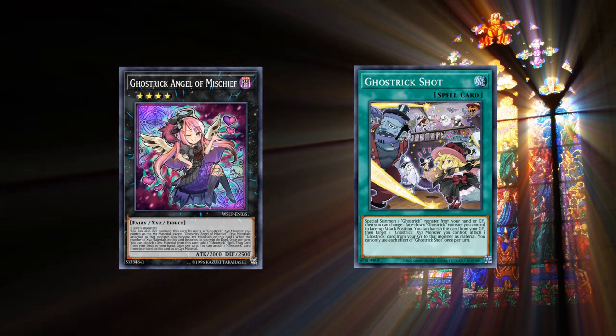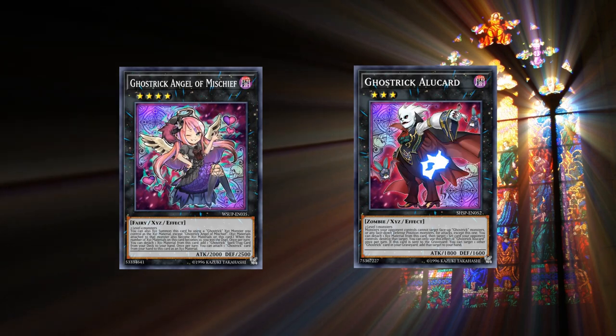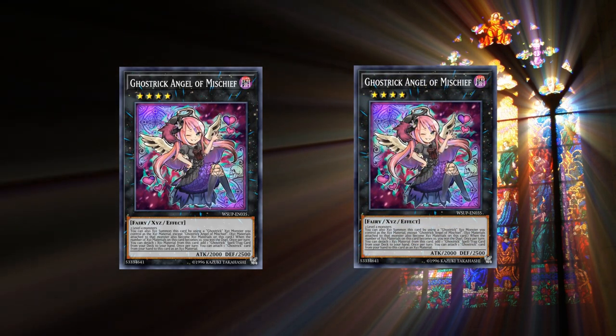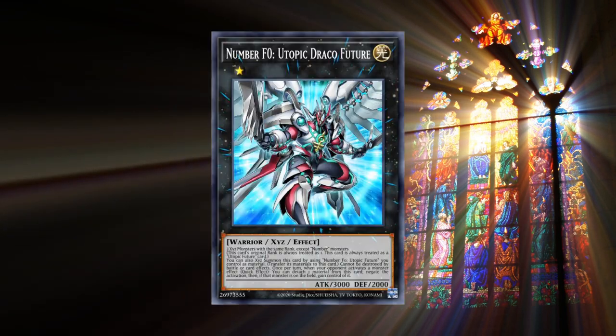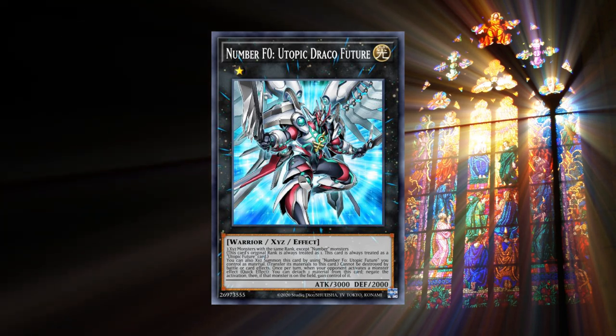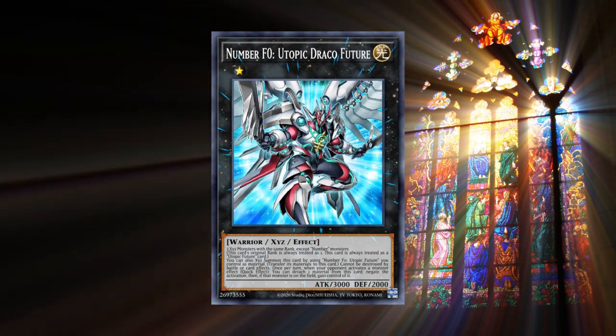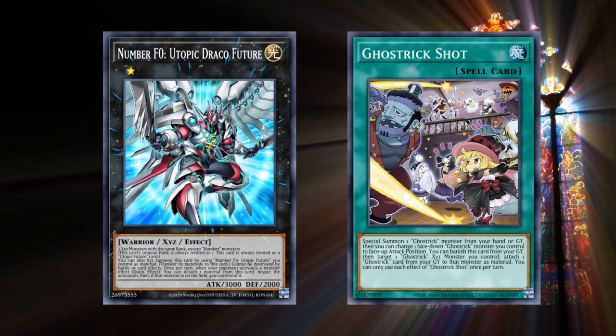Then use Ghost Trick Shot to special summon that Xyz monster back to the field from the graveyard, and then rank up another Ghost Trick Angel of Mischief on top of it. Next, you bring out Number S0 Utopic Future on top of both of the Ghost Trick Angel of Mischief, and then you bring out Number S0 Utopic Draco Future on top of that. You get Utopic Draco Future with any two monsters of the same level below level 4, as long as you have Ghost Trick Shot in your deck and the appropriate Ghost Trick Xyz monsters in your extra deck.